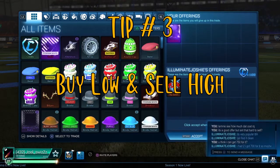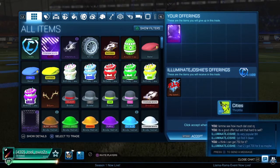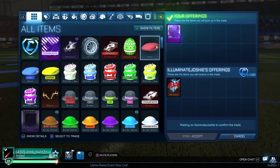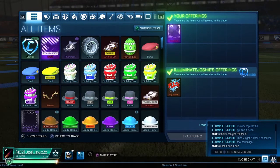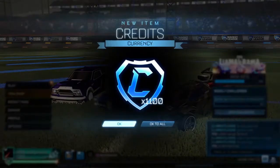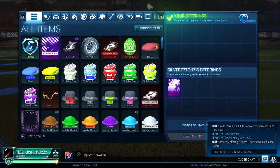Tip number 3: buy low and sell high. To make profit when trading you have to lowball people. Doing quick sales is how I make lots of profit. Let's say Dissolver costs 500 to 600 credits — I will offer someone 400 or 450 credits and then sell that same Dissolver to someone else for 550 credits or an item overpay. You can literally do this with any item in the game. There are a lot of impatient people that trade, and finding people like that is key to making profit early on. They just want to sell their item as quick as possible, which is why it's called a quick sell.